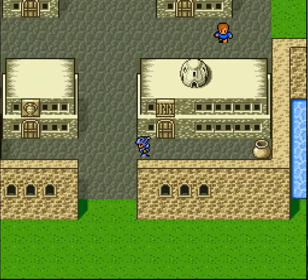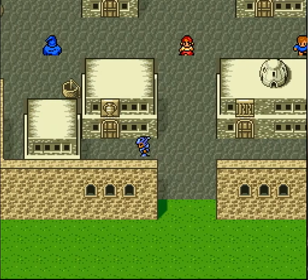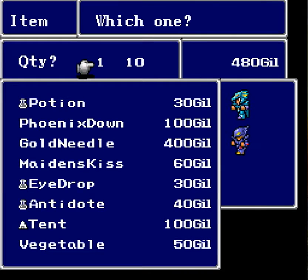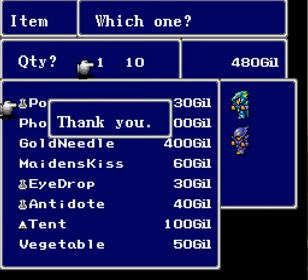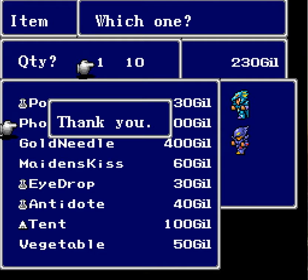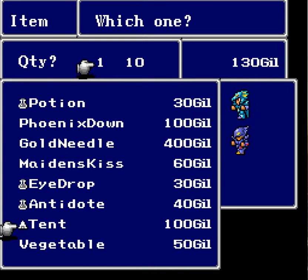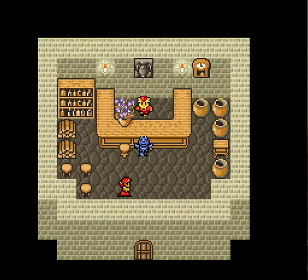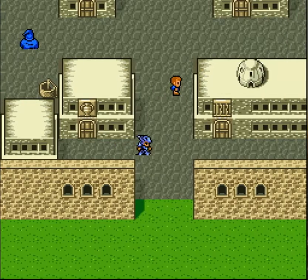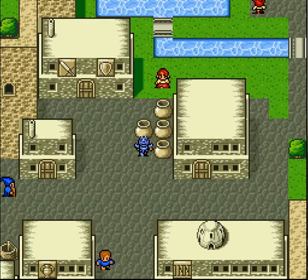Got a potion there. You can't buy items here — that's a different village I'm thinking about. This is where the items are, we got 480 gold, so we shall buy... I wonder if that duplication trick works here, because there is a duplication glitch you can take advantage of, which is actually really humorous. You can really break this game in an instant. I don't even know how to do that trick anymore, it's been so long.